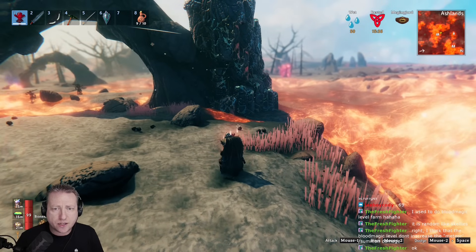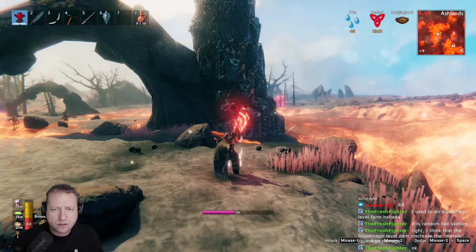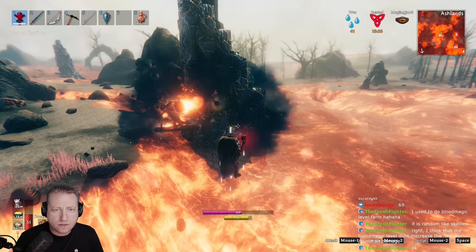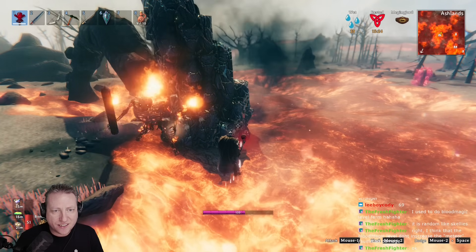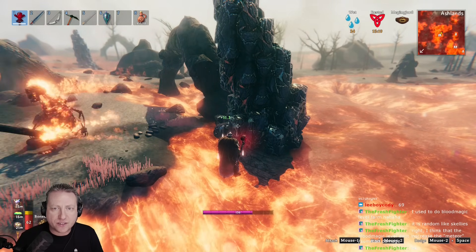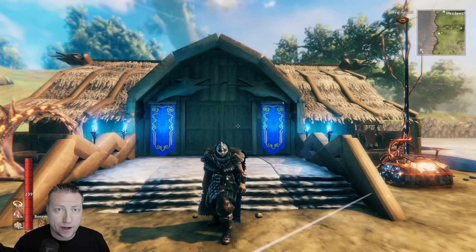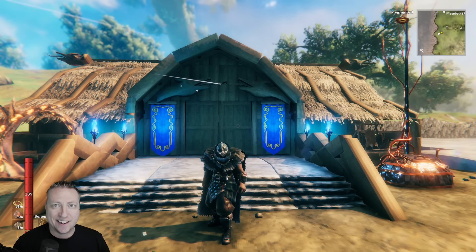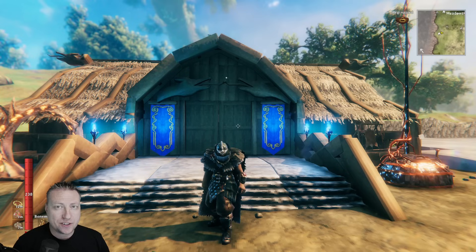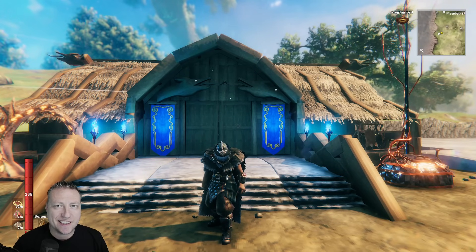Now testing a blood staff on a flametal tower — not very impressive, only hitting for 150. Those flametal towers are very strong against it. And that wraps up video one. Check out the description below for the link to video two for more of the stream testing. If you feel like I deserve it, hit the like button, subscribe for more Valheim content, and I'll see you in the next video. Thanks for watching.